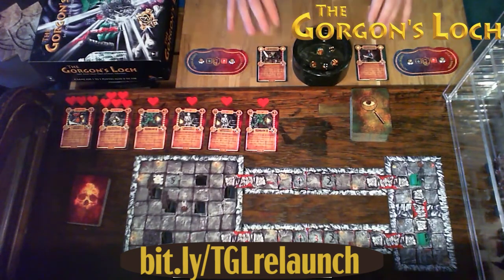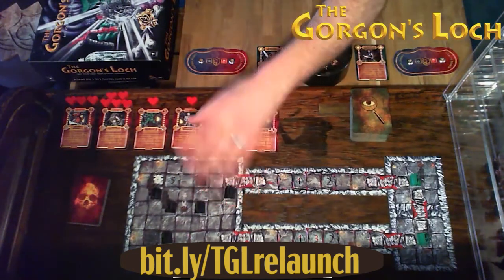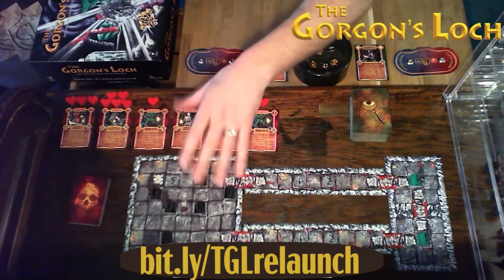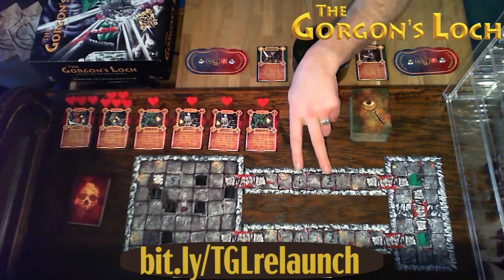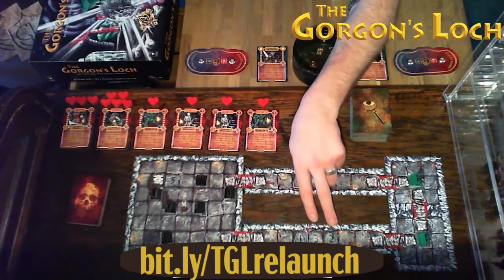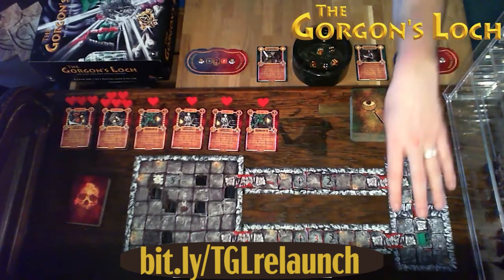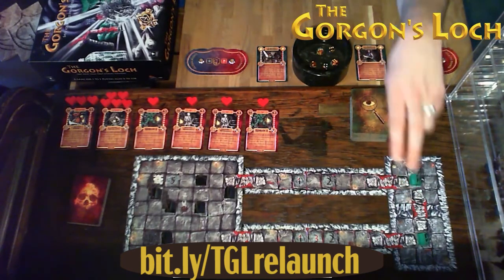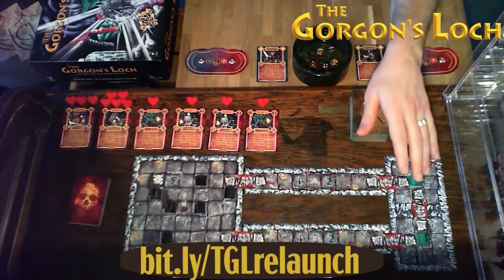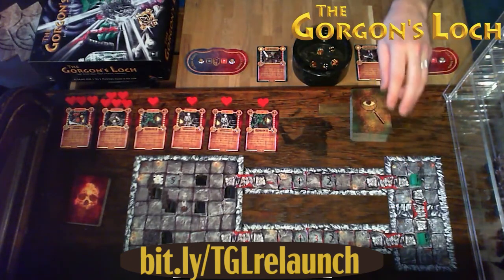This is a very simple dungeon. We've got the great hall at this end — that's our 7x7 hall, the biggest room. We've got two corridors, each with a couple of spawn points in. This one's got two spawn points, this one's got three spawn points. You'll see how they work in a second.